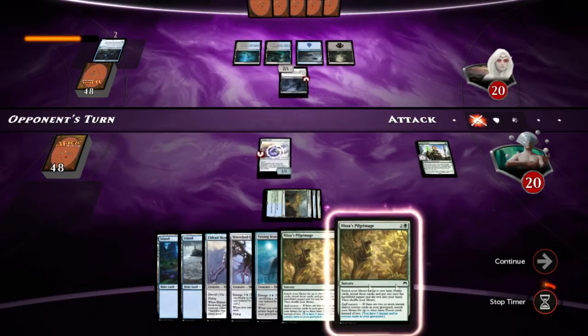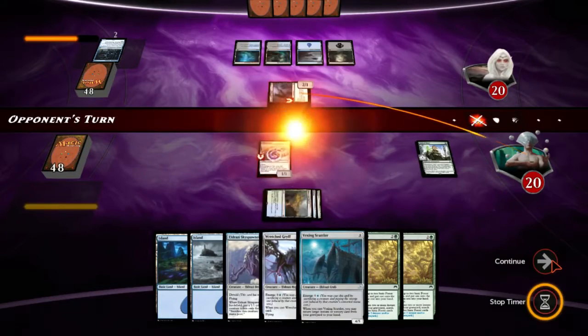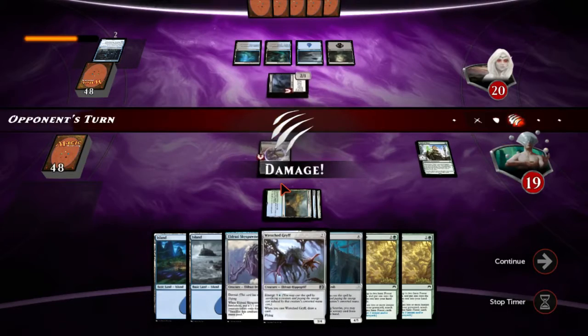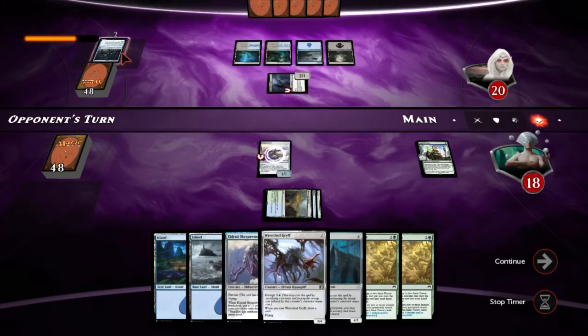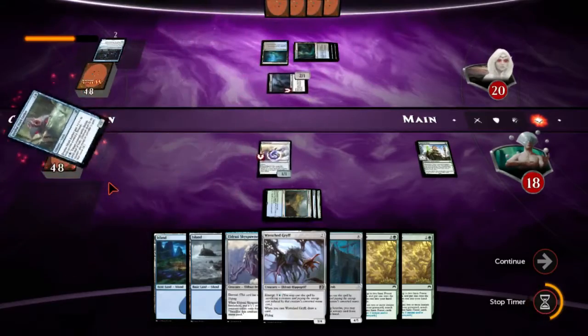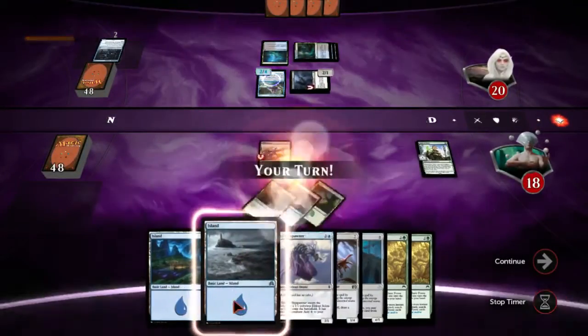I'd really like to pop off these Nissa's Pilgrimages as well. So I'm just gonna not block and make him do other stuff. He may have a Diguraph Colossus he's trying to make gigantic — that's why he was willing to trade. I don't even understand why he would have that thing in this deck; it certainly doesn't do anything against our deck.